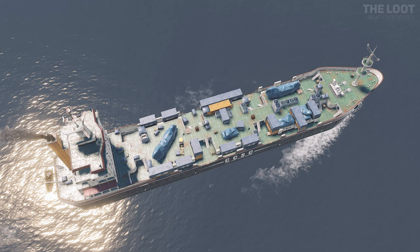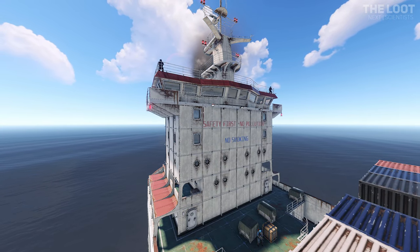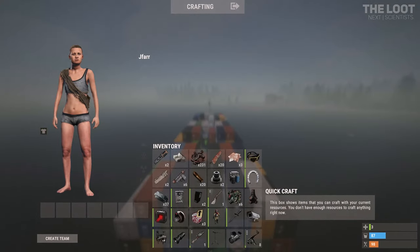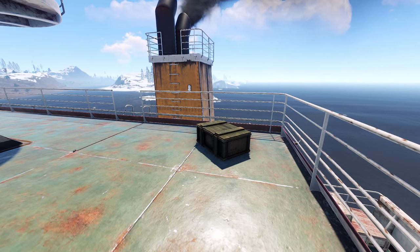Let's have a look at the loot crate spawns with 27 possible basic, military or elite crate spawns. The spawns for these crates include being within the ship's tower, the top deck and downstairs below the deck. This is the loot I have received after one run of looting the crates. The loot you can get will vary depending on if the crates have been looted and the spawn chances of each item.